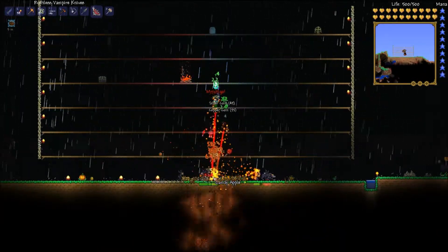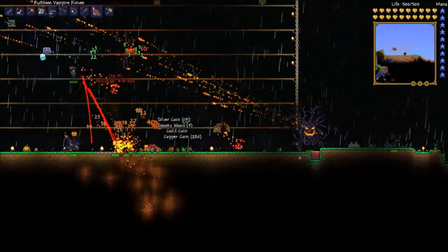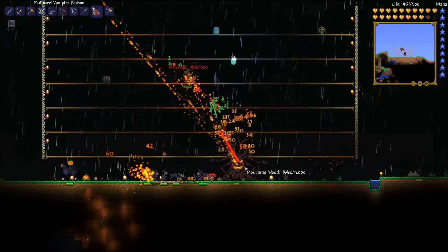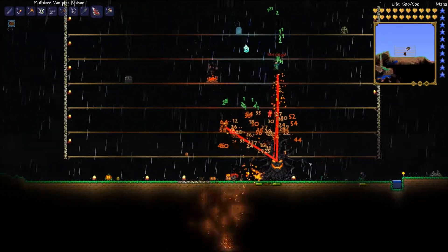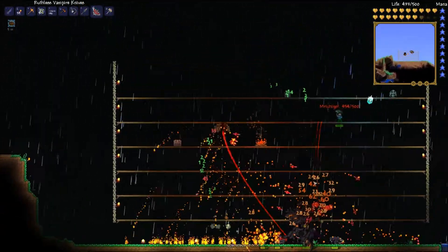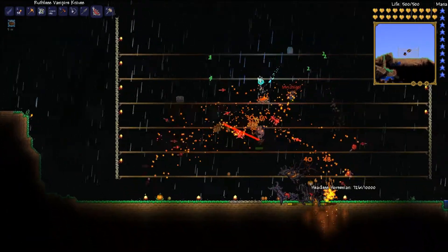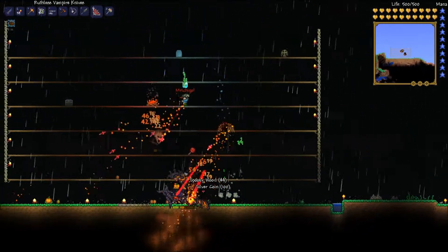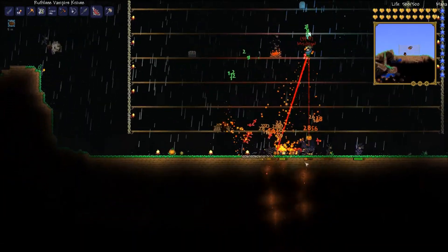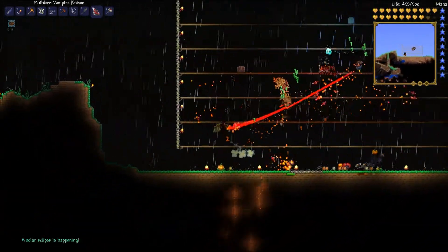Is this guy even hitting me? There's another Headless Horseman. Most projectiles go through walls since I'm behind blocks — that means he has to die faster. I don't know where Pumpkin is — probably dead already. This is fun, I like these wave events. The spawning item is really easy to get: 30 Pumpkins, 10 Hallowed Bars, and 5 Ectoplasm.